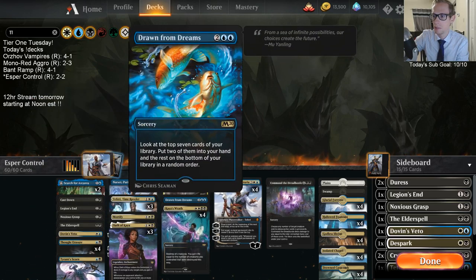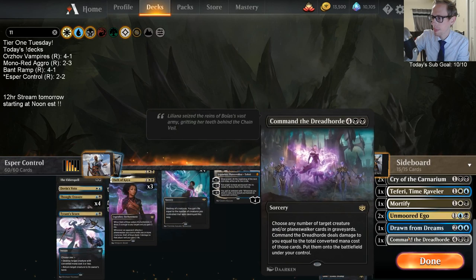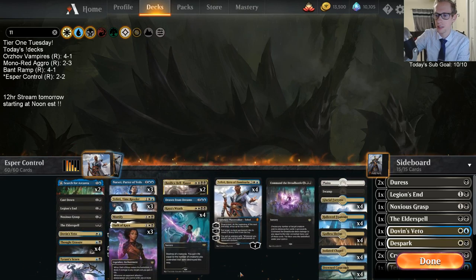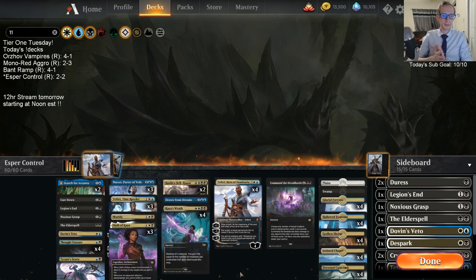Drawn from Dreams was awesome, I really liked that card. I like having another one in the sideboard too. If you're a fan of Esper Control, I really like this list — I think this is a very solid list. I recommend trying this one out.